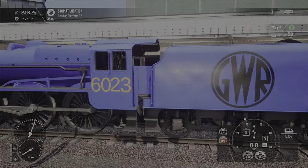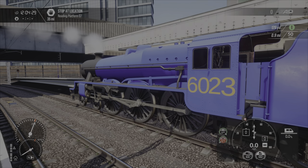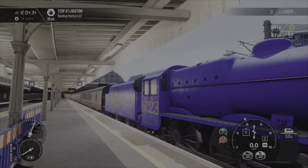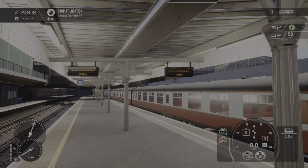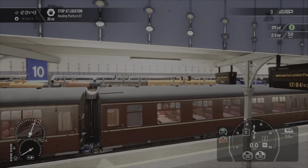We have a Great Western Railway blue, number 6023. Not too bad — I literally just slapped a colour on and put the Great Western Railway logo on there, with in-game coaches. So let's go and get some more trains.